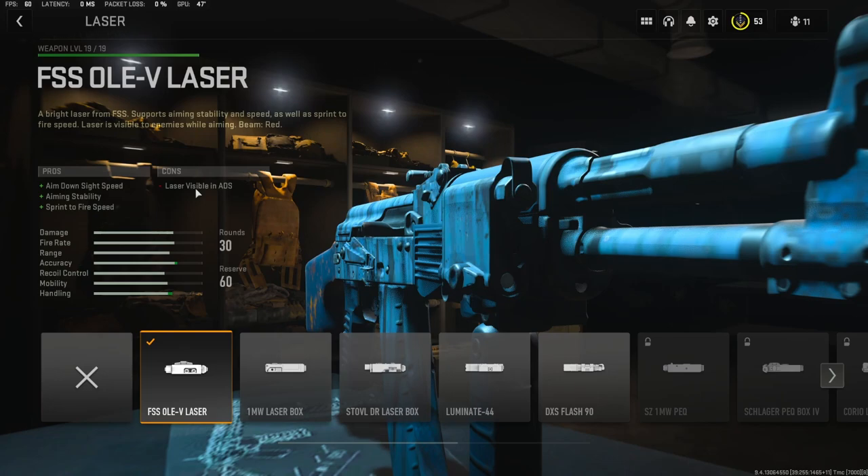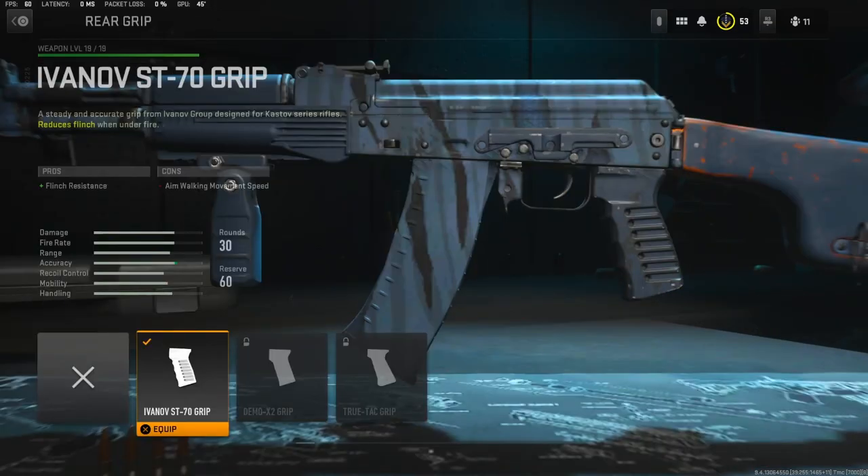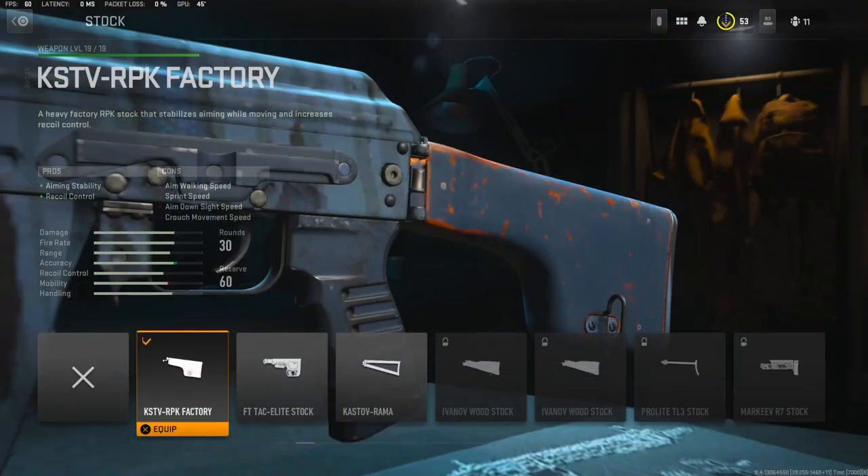For the laser I'm going to be using the FSS OLE-V laser — it adds aim down sight speed, aiming stability, sprint to fire speed, fire accuracy, aim walking steadiness, and recoil steadiness. On the rear grip I'm going to be using the first one — I don't know how to say it — it adds flinch resistance. For the stock I'm going to be using the KSTV-RPK factory stock, which adds aiming stability and recoil control.